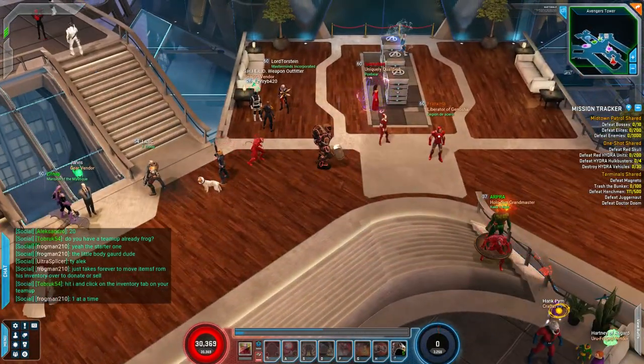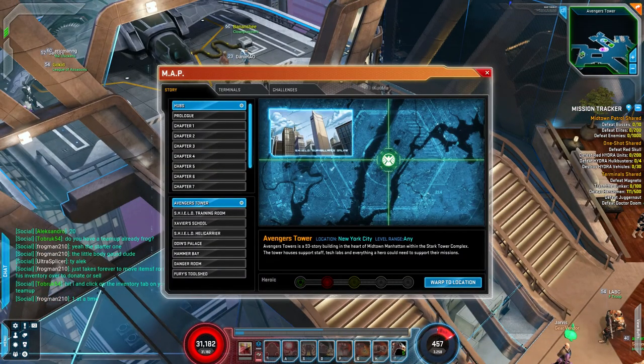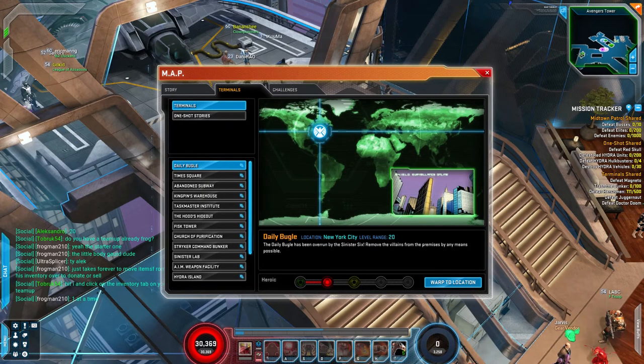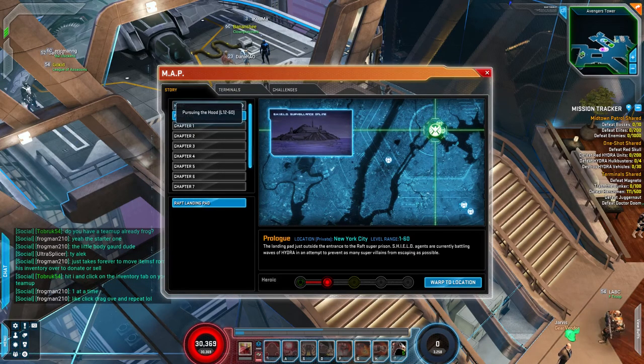Let's get started. The very first thing you're going to want to know about is this big blue thing called the Waypoint. When you click on the Waypoint, it takes you to either Story Mode, Terminals, or Challenges. We'll talk about Terminals and Challenges a bit later because that's more about Endgame. To start you off, the first thing I'd recommend you do is go to the Prologue, which is essentially chapter 0 of a 10-chapter story, and progress your way through. It'll help you learn the mechanics of your hero and level up.